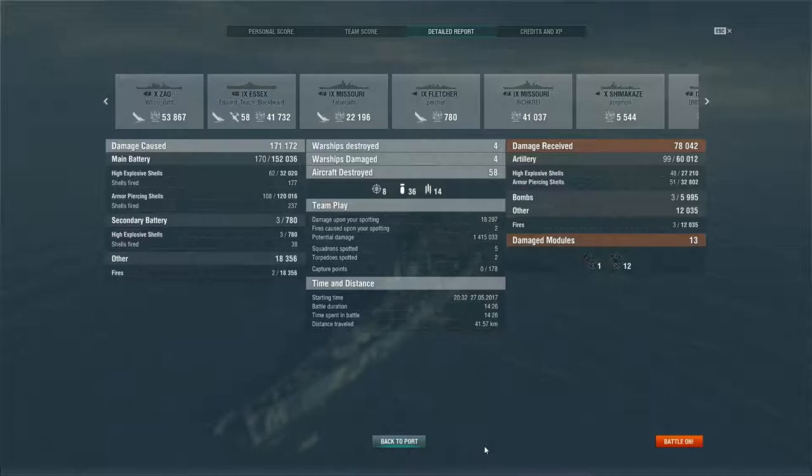Moving on — main battery was the bulk of the damage, of course. You don't have torpedoes on the Des Moines so that's where all your damage comes from: 32,000 from HE shells, 120,000 from armor piercing, 18,000 done by fires, and 780 damage done by our secondary batteries. Damage received was 78,000 — 60,000 was from artillery, we did get hit by a bomb here and there, and we let a fire burn out which totaled about 17,000 on its own. We had a potential damage of 1,415,000.